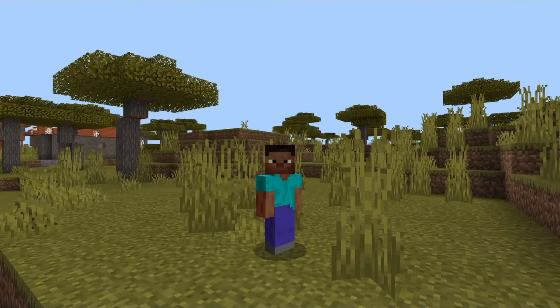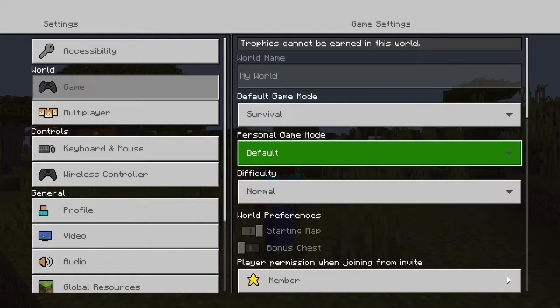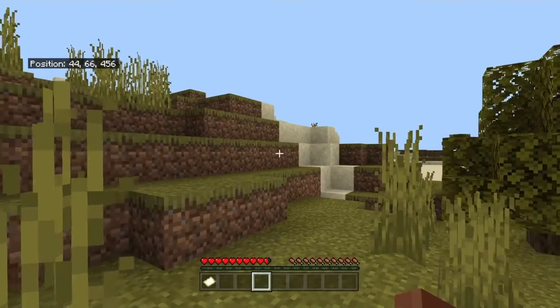First off, you go into settings and you press 'Show Coordinates'. That is your first step.